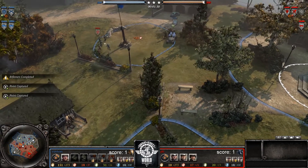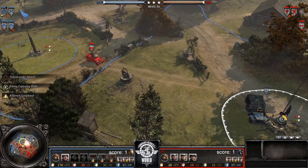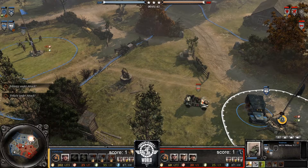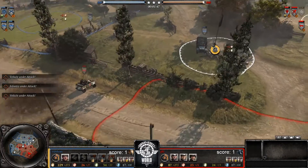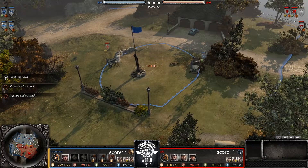Right from the get go this Kubel getting super aggressive. Fine, we still see the WC-51 out there charging at it, doing some really good damage. He jumps out with the crew trying to do some damage in return. What a funny opening to this match.